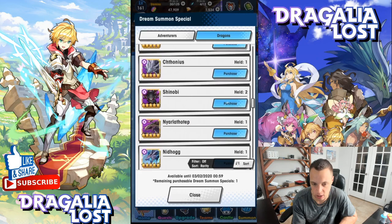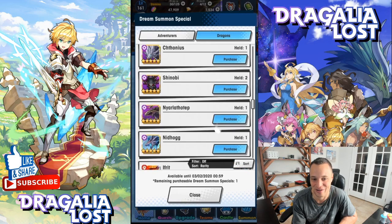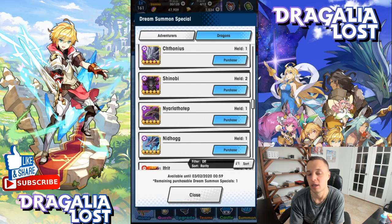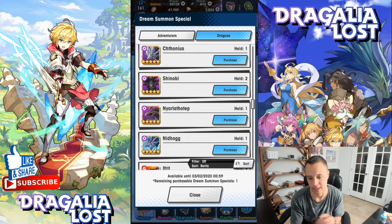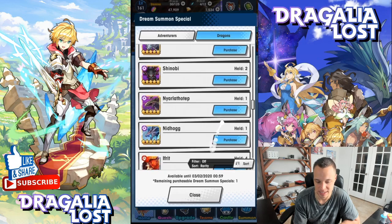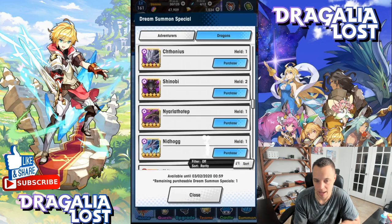For dark dragons, there's a big variety but only one notable dream summon target: Shinobi. He's probably still the best dark dragon in the game and a super solid pickup. If you're a new player who got Gala Cleo on a reroll, you definitely want Shinobi for her.